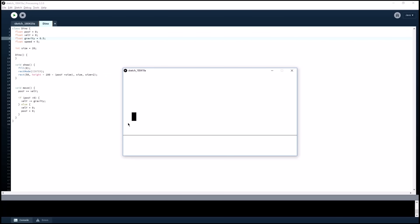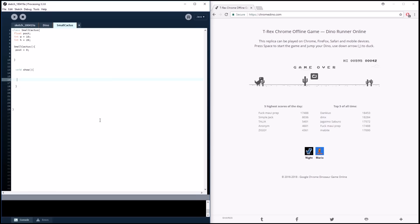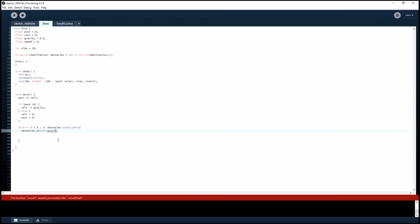There she is — solid game, Evan. That's not good, doesn't even work. Alright, after I fixed that bug, it's time to add some obstacles for the Dino to jump over. And with some heavy reference from the game, I added some small cactuses.